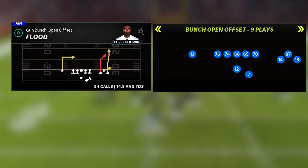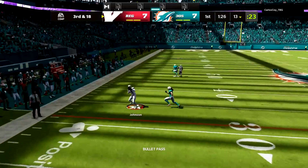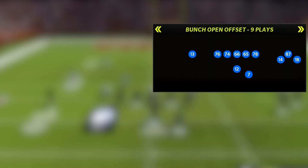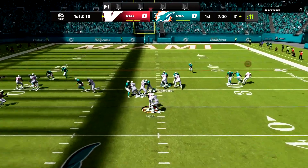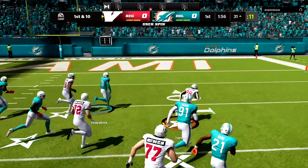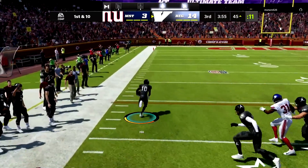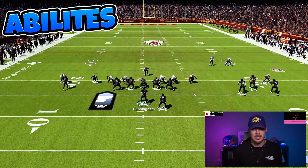The third setup is Flood. It is great at attacking man and zone coverage and is our go-to play in this scheme. If our opponent is starting to switch up their defensive calls between man and zone, then the fourth play is RPO Alert Trap Screen, which is amazing at keeping the defense spread out for our trap up the middle. This screen on the outside also works great to pick up chunk yardage against man coverage. You don't have to use them, but I designed this scheme with these abilities in mind.